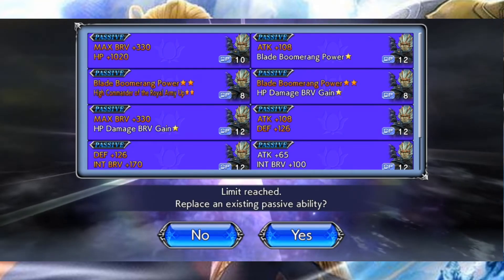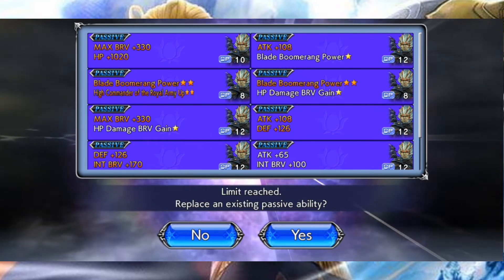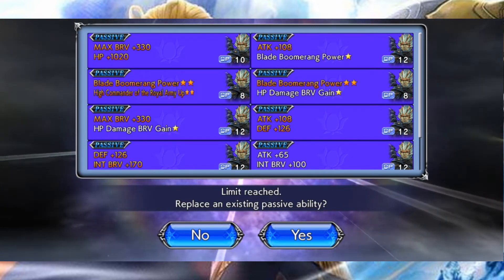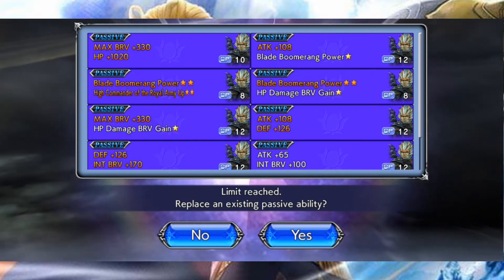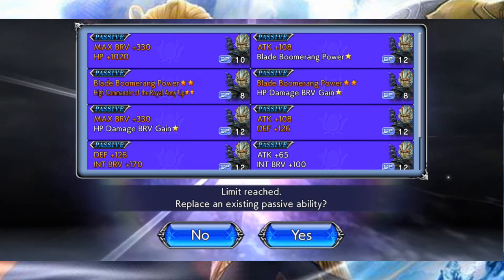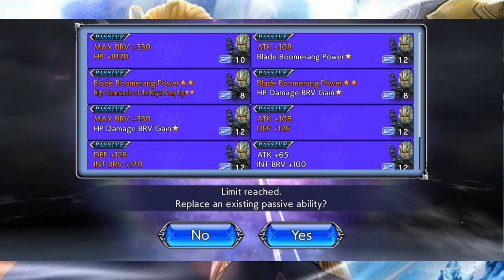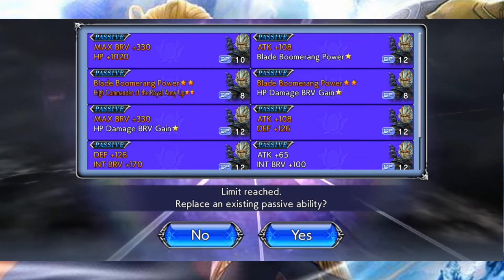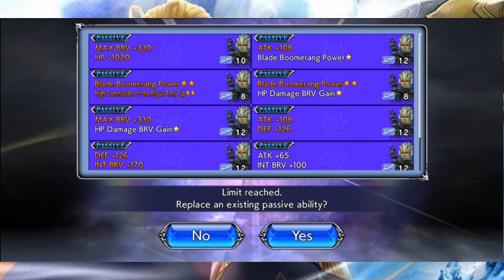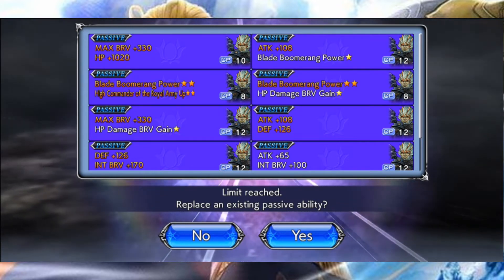Pour ce qui est des bonus des artefacts, attention, ce processus de farm de bonus a un gros caractère de RNG, donc on va voir ça en détail. Ce que vous pouvez déjà voir dans un premier temps, c'est que chaque artefact donne toujours deux bonus. Ce sont soit des bonus liés à une augmentation d'une statistique, par exemple max breath plus 330 et HP plus 1020, soit une aptitude spéciale qui va différer d'un personnage à l'autre.